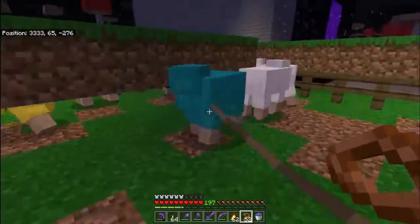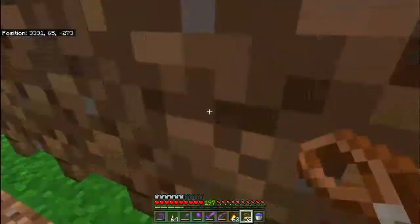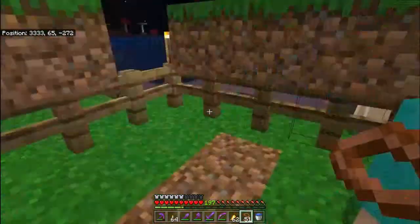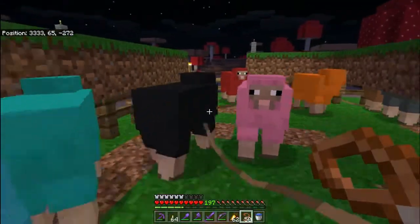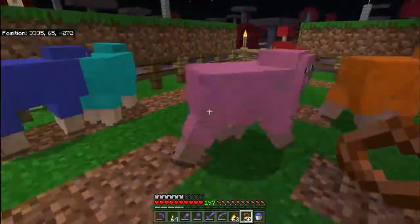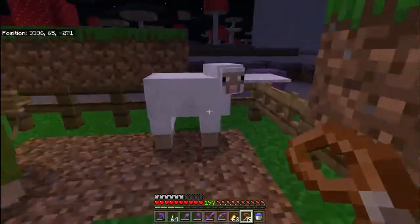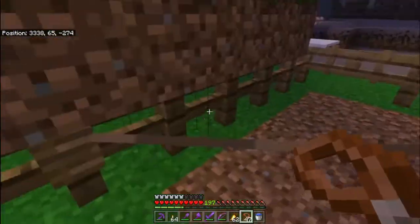There are 16 different dyes to dye the sheep. Most colours will spawn in naturally. The pink one is apparently the rarest, but I've found it spawns a lot more than other types on Bedrock. The rarity is more the case in Java — I think that's where a lot of the myth comes from.